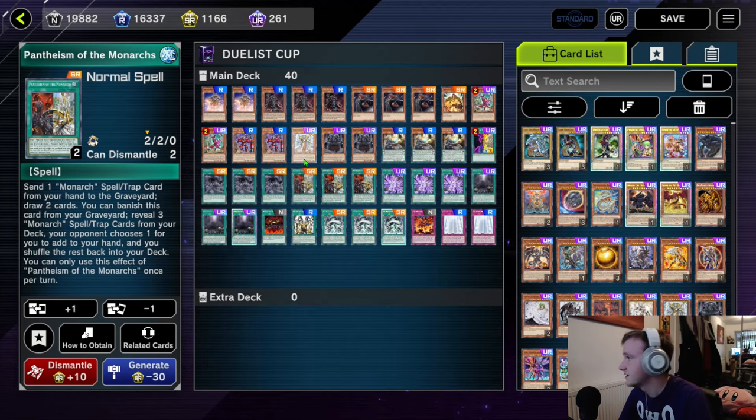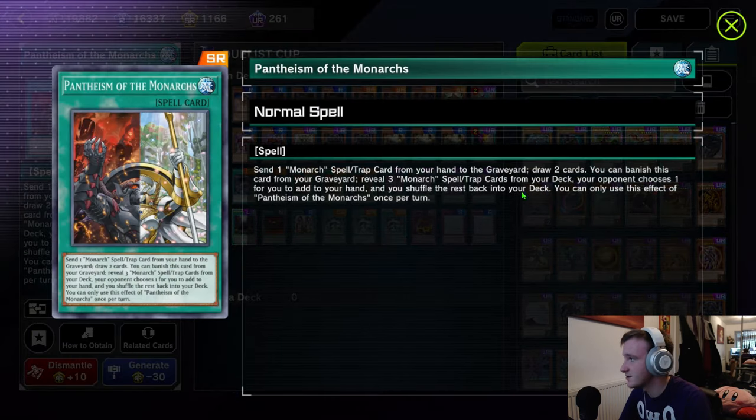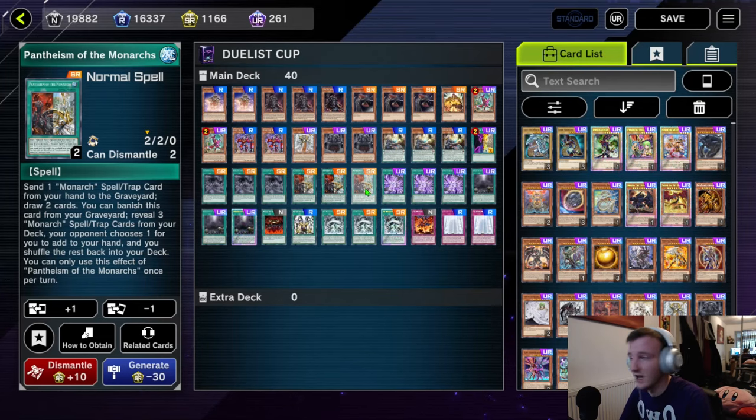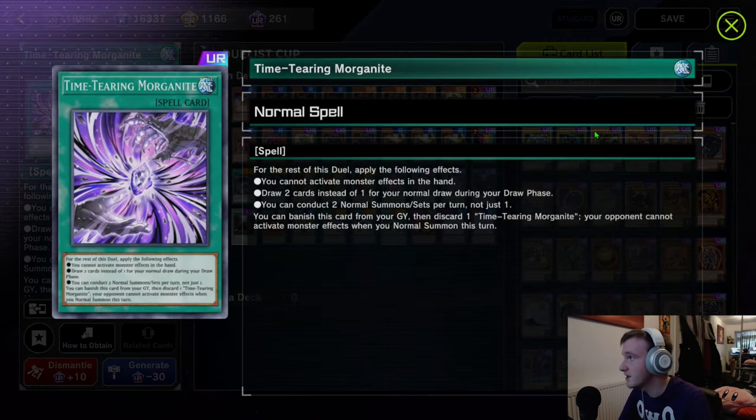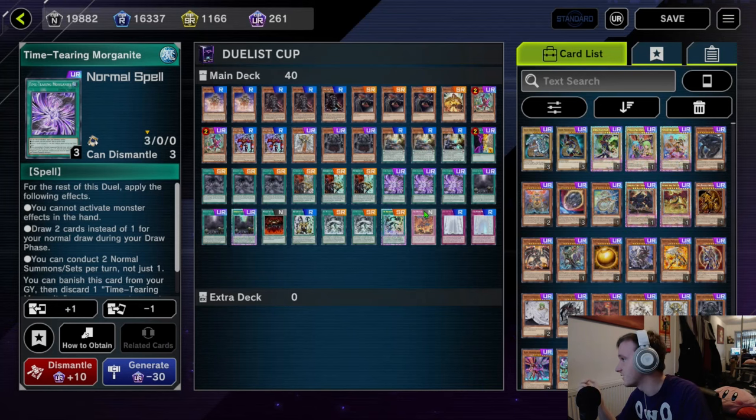We have three Tenacity of the Monarchs, which reveals one Monarch card or one card with Monarch stat lines and adds one Monarch Spell or Trap — which is insane. Again, this is Ash Magnet, but it's really good when it resolves. Three Pantheism of the Monarchs — this is your bread and butter. The second effect is once per turn, but you send one Monarch Spell or Trap from your hand to the graveyard and draw two, and then in the grave you can banish it, select three Monarch Spell Traps, and the opponent adds one to your hand. So the draw two isn't once per turn, so you can do it multiple times, but the search is. We've run Time Tearing Morganite — one of the few decks I actually think this works in other than Stun. It lets you draw two cards in your draw phase and summon twice per turn, but you can't activate cards from your hand. You don't really care about hand traps, so you're not running any — drawing two and summoning twice is nuts in a deck where you're tribute summoning.